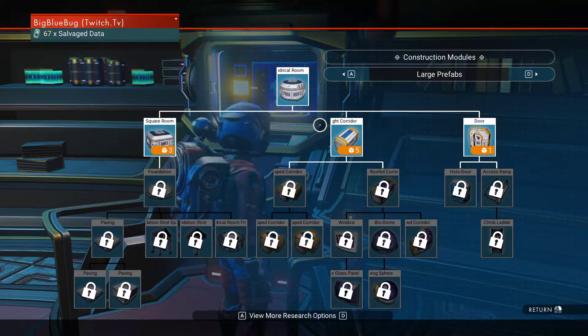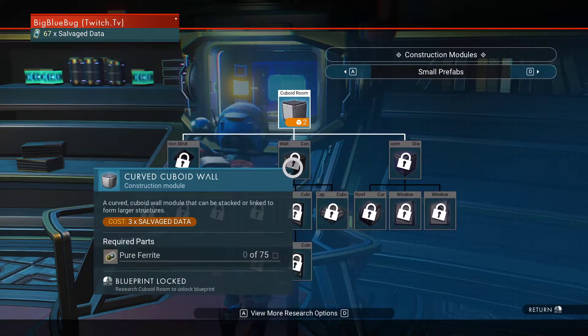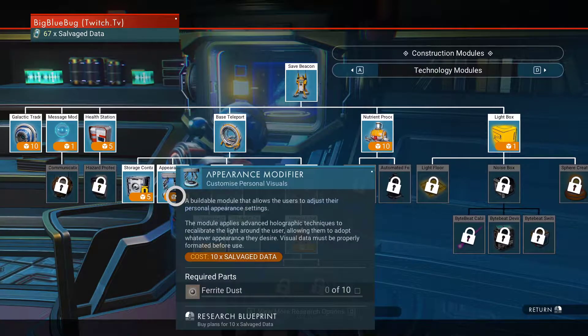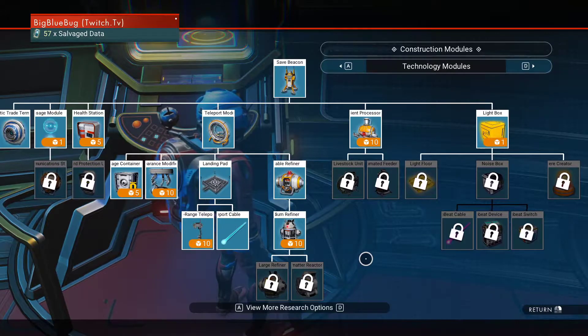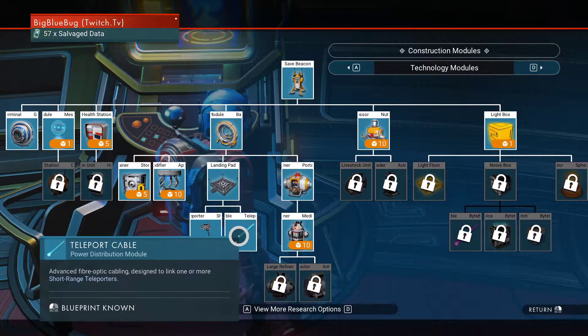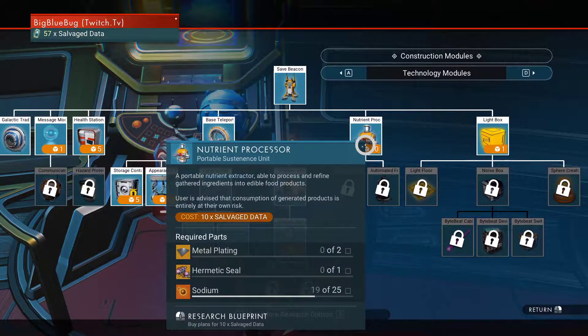I didn't really want to do prefabs on this one. What's this appearance modifier? We definitely want the galactic — without question. Short range teleporter — a low powered teleporter for instantaneous travel across short distances when wired to both a power source and another short range teleporter. I don't really care about that. A medium refiner, and then we can make a large refiner and an antimatter reactor.